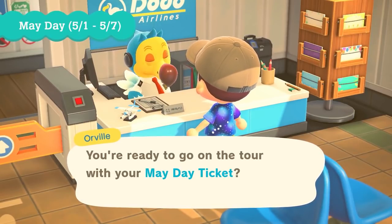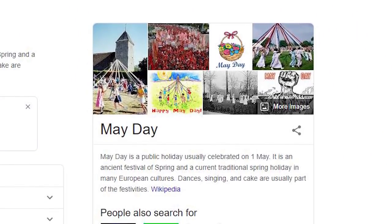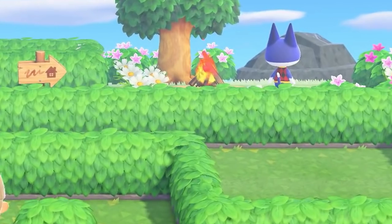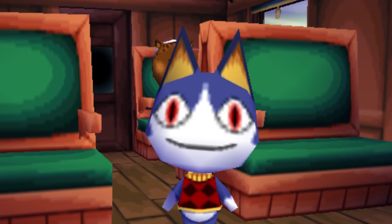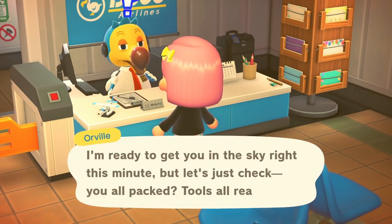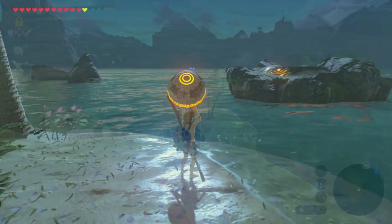Starting May 1st, we'll be able to purchase May Day tickets, available until May 7th — so use them while you can. And just to clarify, it's May Day as in the celebration of springtime, not a distress call. These tickets take you to different types of islands seemingly made of hedge mazes. We also see Rover — I am absolutely sprinting through that maze to get to him, though what he offers is unclear; possibly crafting recipes. As the character makes their way through the maze, resources and tools appear along the route, which raises the question: is this an Eventide Island-style situation where your items are taken away and you must solve the puzzle with only what's on the island?